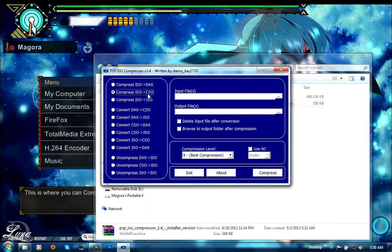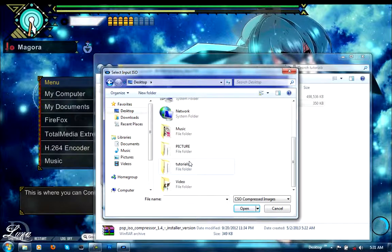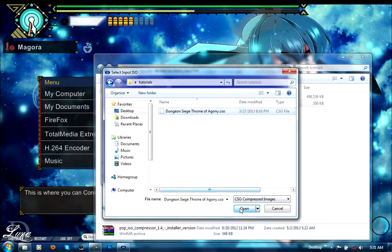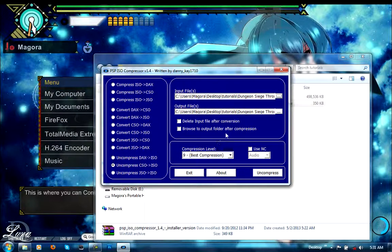There it is. The only tool you'll ever need — the second one is what most people end up using, and then this one does the exact opposite. It works the exact same way when you do it the other direction. Go to the CSO file, click on it, then click on this one.